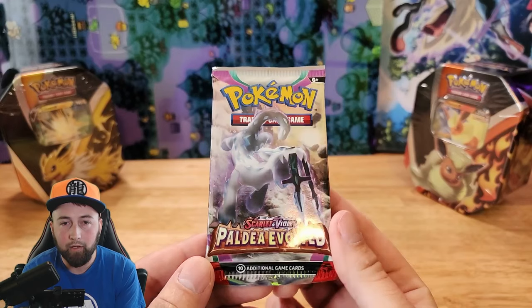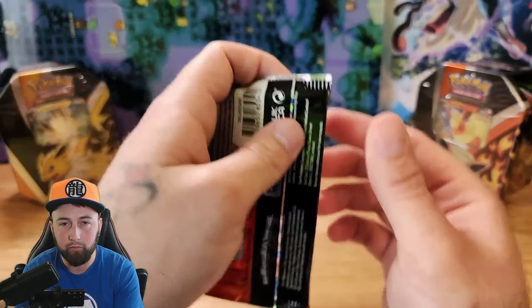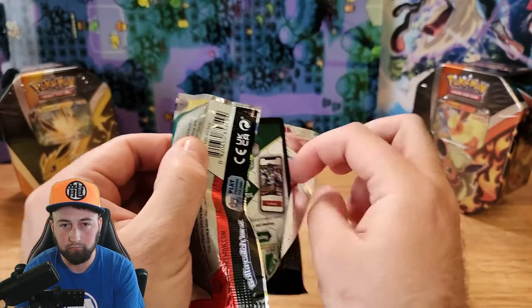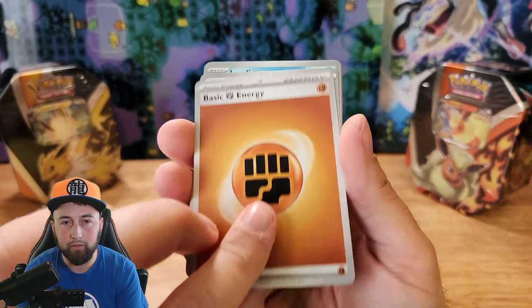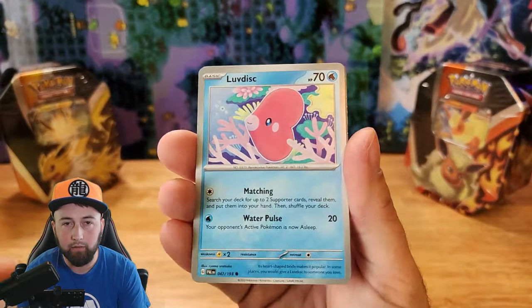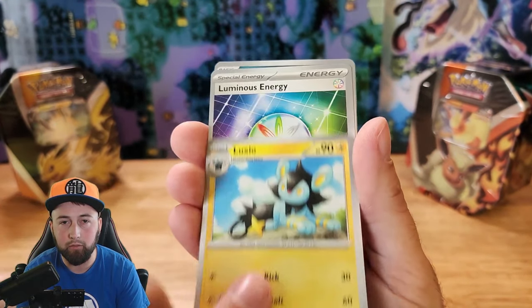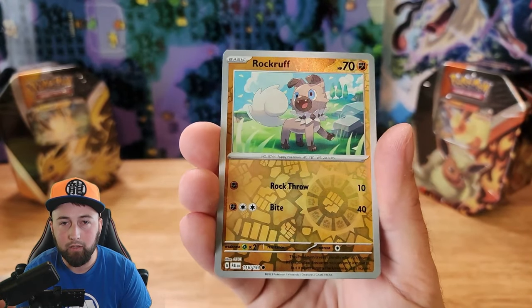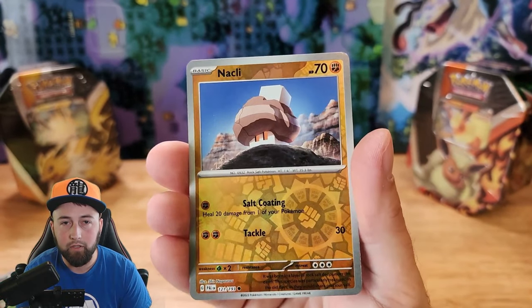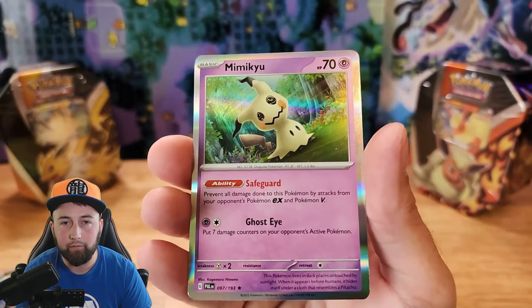That's the water starter. We got one more pack and then we can open the next Eeveelution tin. One card from the back and we got Fighting Energy, Super Rod, Love Disc, Snover, Fletchling, Luxio, Luminous Energy, Bombardier, Reverse Holographic Rockruff, Reverse Holographic Nockly, and for a rare, Holographic Mimikyu.